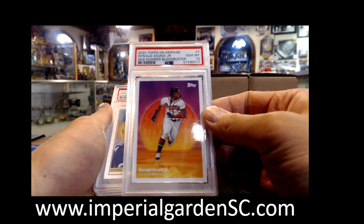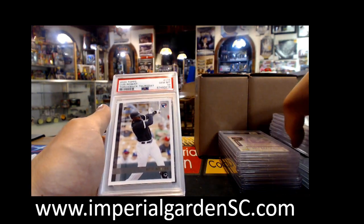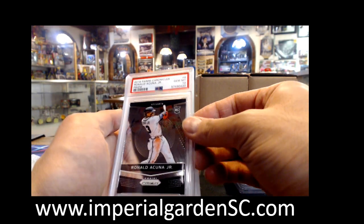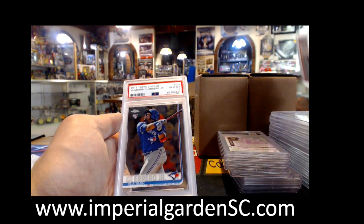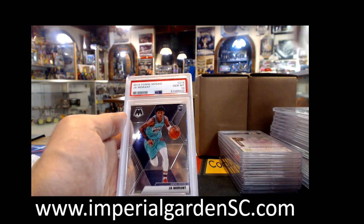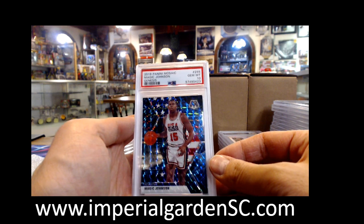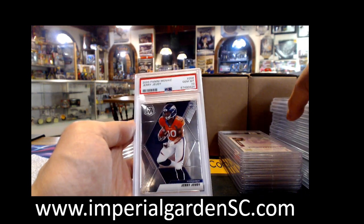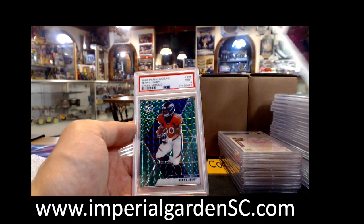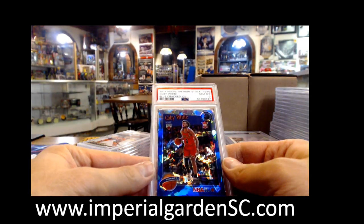Looks like a lot of these ones are going to be yours Miles. We got Ronald Acuña Gem Mint 10, Tatis Game Within the Game, Game Within the Game. Another Blue Bob Throwback Thursday Gem Mint 10. Got a Ronald Acuña Chronicles Rookie Prism Gem Mint 10. Got Vladdy Gem Mint 10 Chrome. Got Ja Morant Number 20 Part 22 Mosaic. We got a Magic Johnson Genesis. These ones are still yours Miles — Jerry Jeudy Mosaic, and Jonathan Taylor Camel Pink Gem Mint 10, and Jerry Jeudy Mint 9.